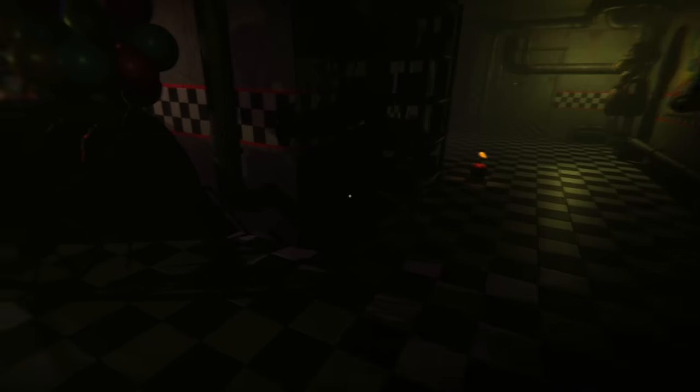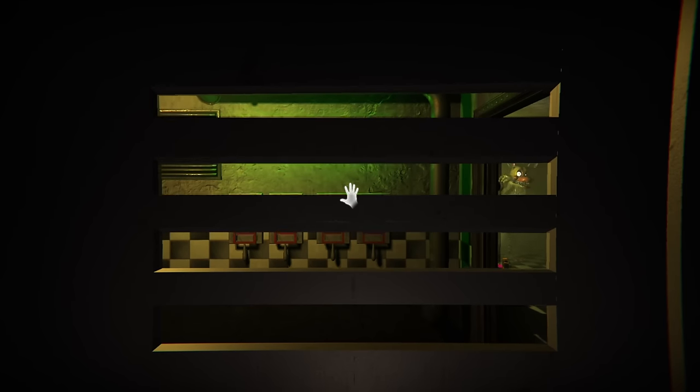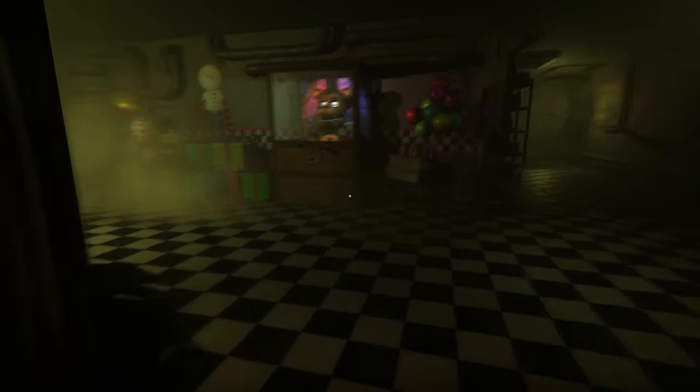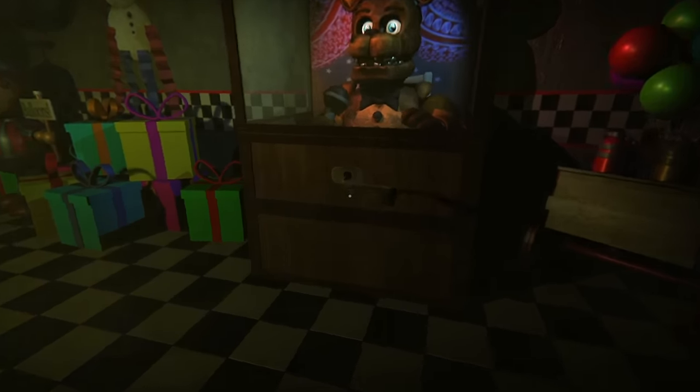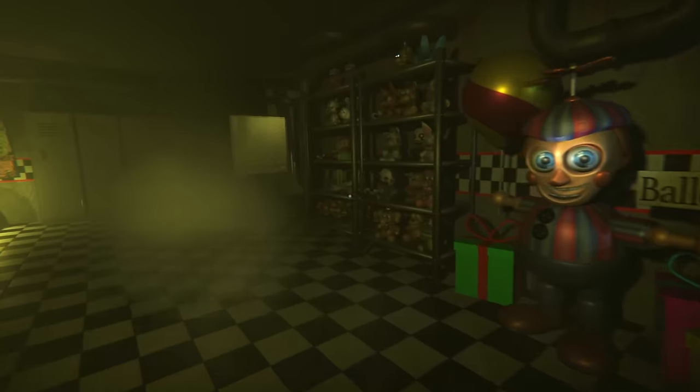She will always catch you if she sees you, and she can see you from the entire side of the hallway, which makes her a pain, especially in part 2 where you have to deal with Withered Freddy, who takes over the puppet's mechanic where you need to wind up their music box to prevent them from breaking free. However, unlike the puppet, if you wind up his music box too much, he breaks out anyway.